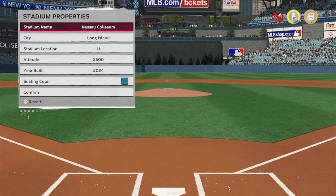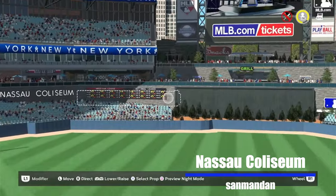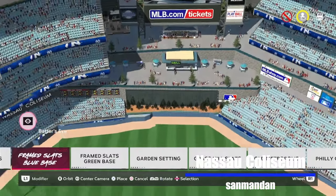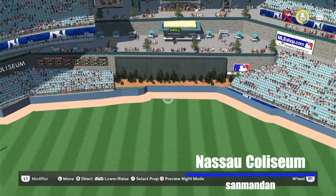Next up we have a creator who is whooping Sewell 21 and myself in the '23 stadium creator contest. I was in trouble being paired with Sewell and Dan — last I checked Dan had 50% of the votes and Sewell and I were splitting the other 50%. Congratulations to Dan moving on to the finals with Riverside Stadium. This stadium though is the Nassau Coliseum in Long Island, altitude of 2,500 feet, built in 2024. He's using the lazy river facing to create different levels behind the plate — outstanding.